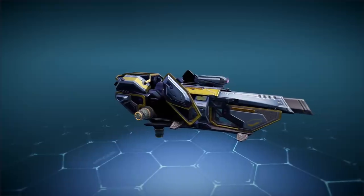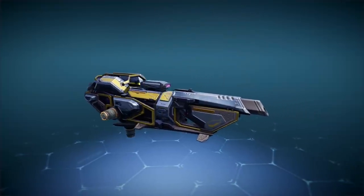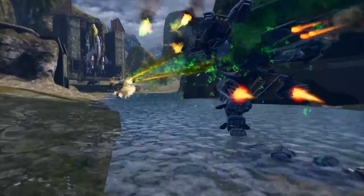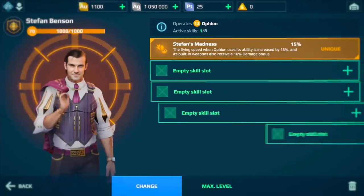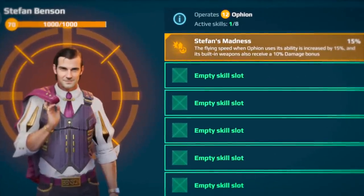A good addition for your explosive build will be the new Labyrinth Rapid Fire Grenade Launcher. A barrage from this weapon will accelerate the growth of the blast effect on the enemy. There is also pilot Stefan Benson, who gives Atheon a noticeable increase in flight speed and built-in gun damage.